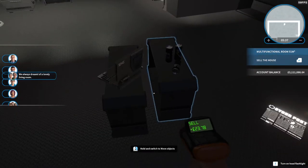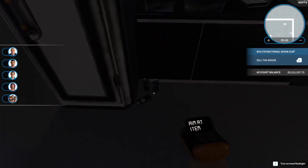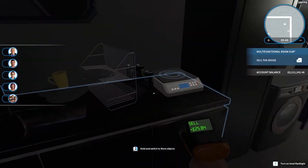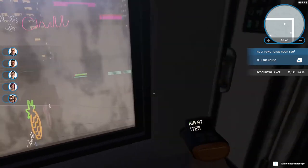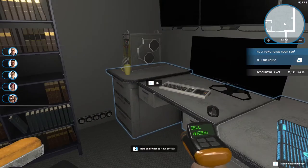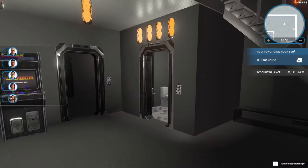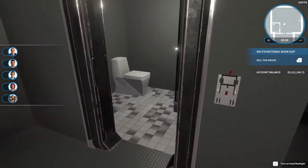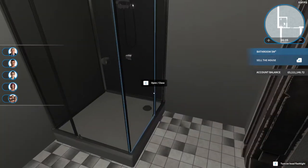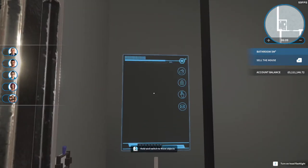Get rid of that and all these energy drinks — I am not supposed to have caffeine, so get rid of them. Okay, that'll do for now. The bathroom actually is not that bad — I might just make it a little bit cozier.